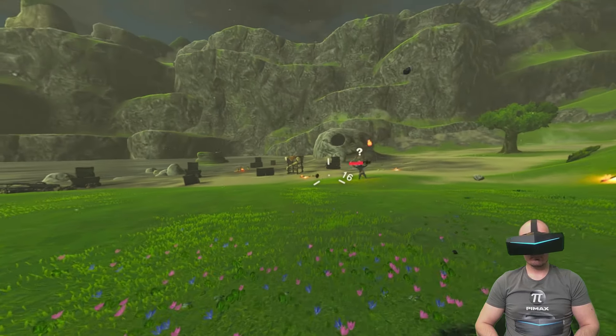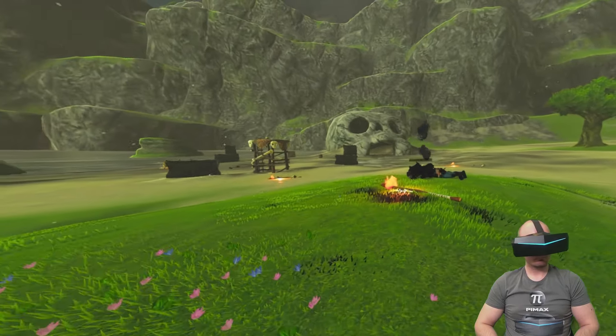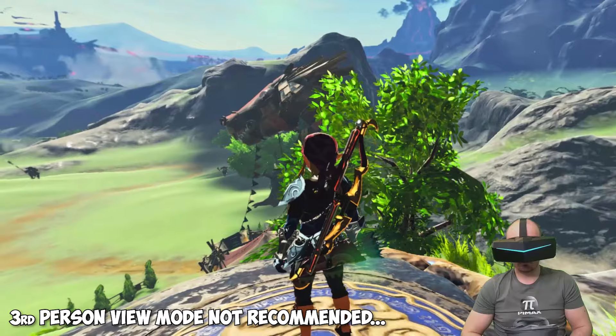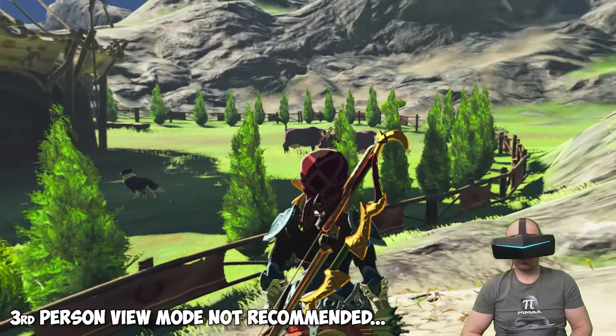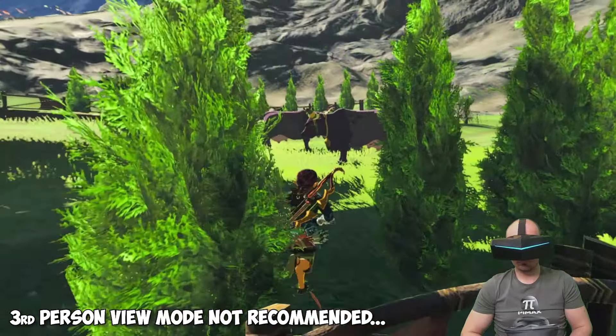All movement and interaction in the game is made with a gamepad as usual, including turning your character around — head movement is only for looking around. You may wonder if the standard third-person view works the same way. Unfortunately it doesn't. Restoring the original view mode using the renamed original pack file will bring your character back into third-person, but this view looks really weird in 3D and VR — the perspective is just not correct, the image looks wrong, and your character seems to move very slowly. So stick to first-person view if you want to enjoy Zelda Breath of the Wild in VR, at least until a proper VR mod is released.